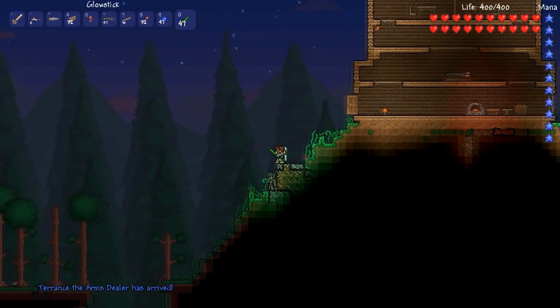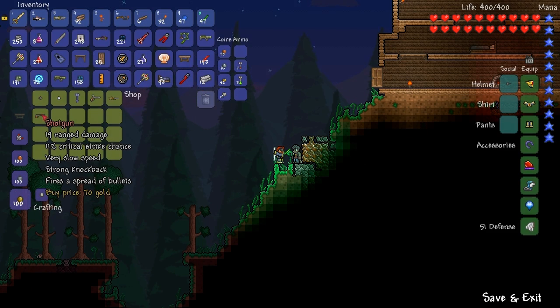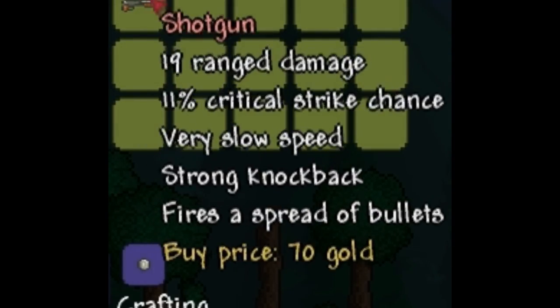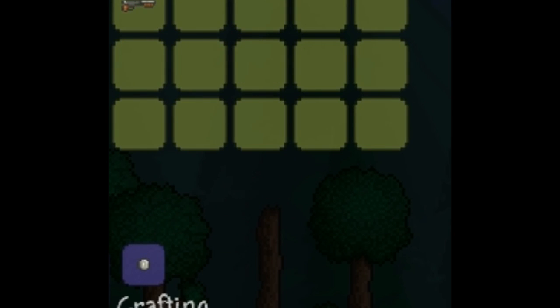Now you'll be able to buy the shotgun. The shotgun does 19 range damage, has 11% critical strike chance, it's very slow speed, strong knockback, and fires a spread of bullets. It costs 70 gold.